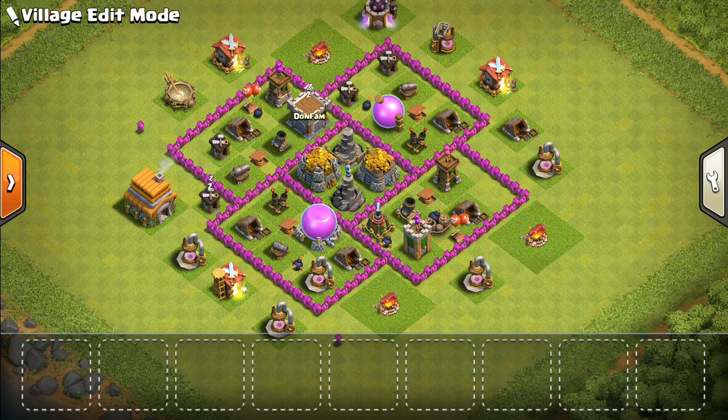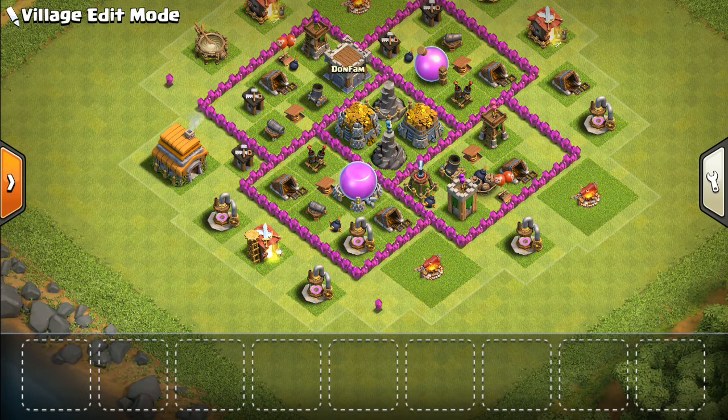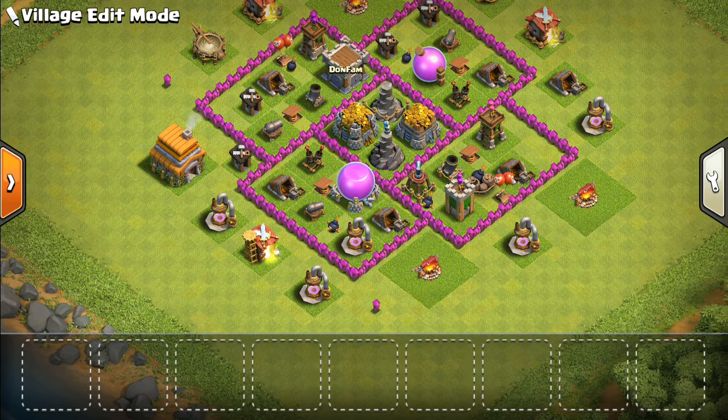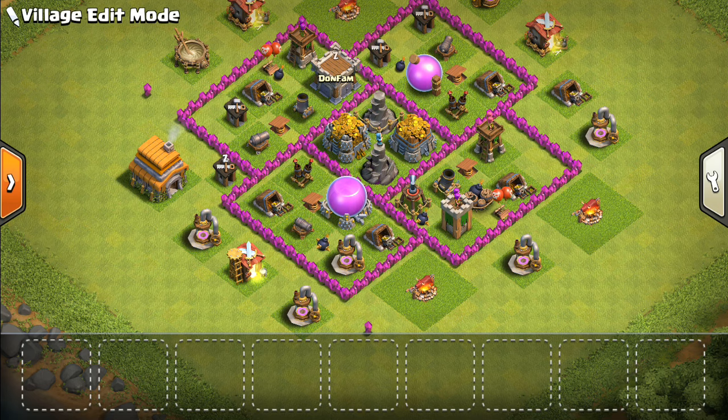The next popular attack at this level is air attacks, and this layout has actually proven successful against those as well. Just like the mortars, the air defenses are also spread out and cover the entirety of the base. It's crucial that you don't provide too much value to the enemy by putting your mortars together or your air defenses together — because if they knock out those two key defenses, you will just get destroyed and probably get three-starred, which defeats the purpose of trying to protect those resources in the first place.